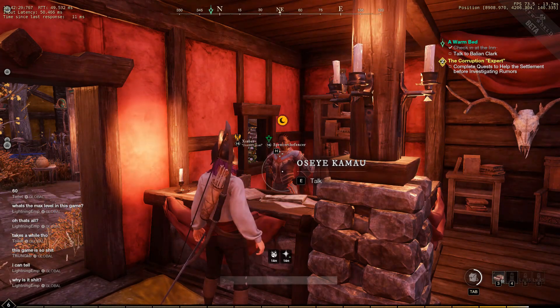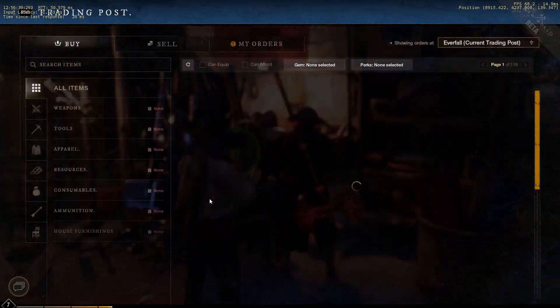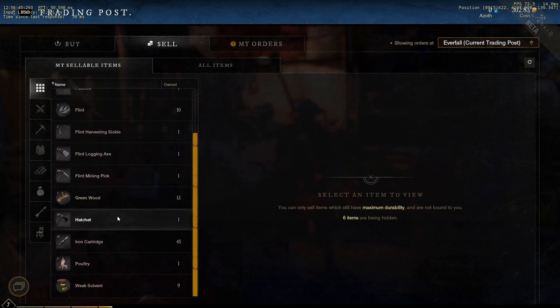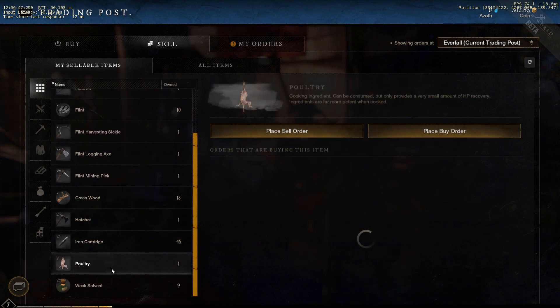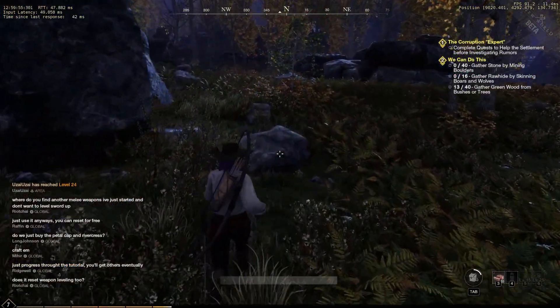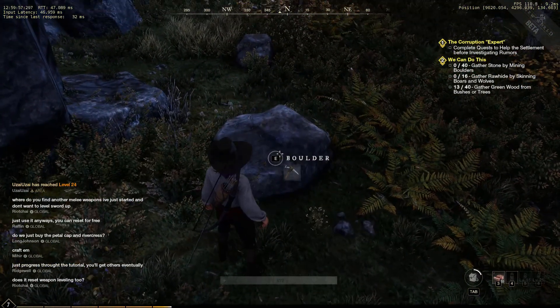You can go to any inn in the game and set your hearthstone wherever you want. Here is the auction house — or as they call it, the trading post — where you can buy or sell stuff. I'm placing a sell order here; you can see the unit price and change it to whatever you want. Since it's easy to get, I'll set a nice low price and put it up — simple as that.